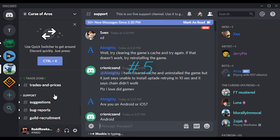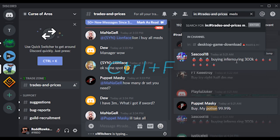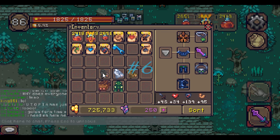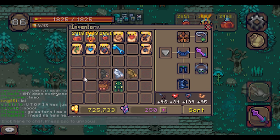Tip number five: Other players will sell you potions cheaper than the market price. Tip number six: All pets have the same stats. The only thing that causes them to do more damage is their level.